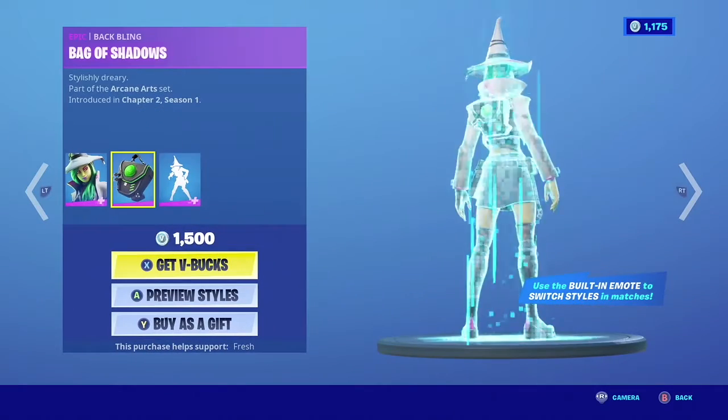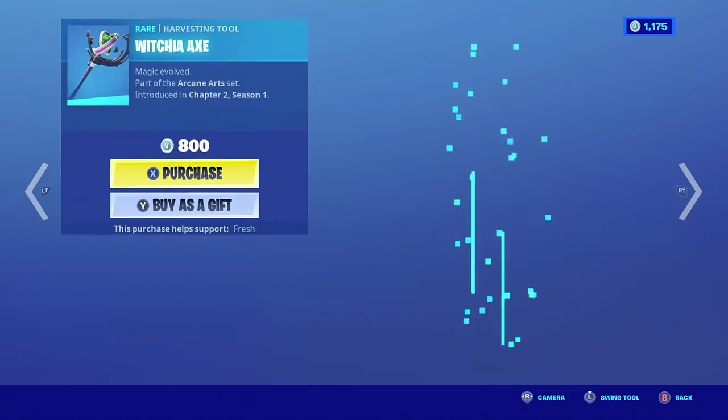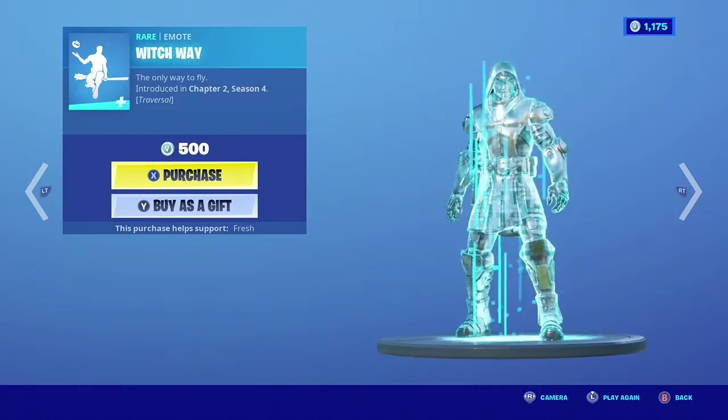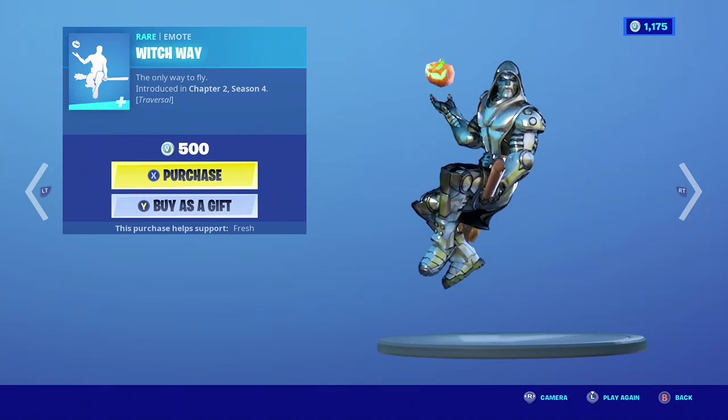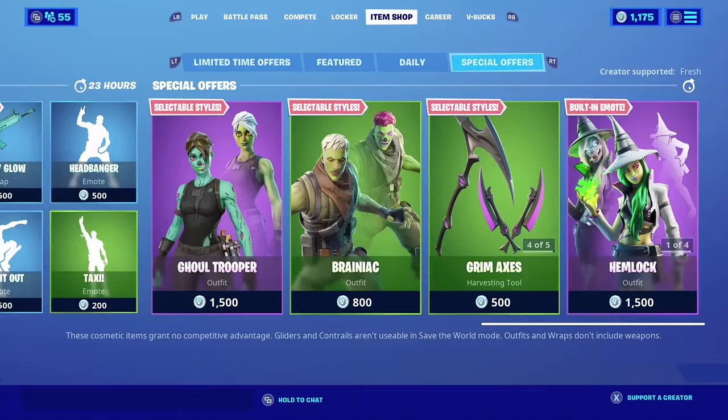We have the Hemlock — she turns into this creepy style, it's pretty freaky. We have the Witchcraft — she looks pretty cool I guess. We have the Witchy — it's alright. We have Witch Way — cool emote but I don't know if it's worth 500 V-Bucks.